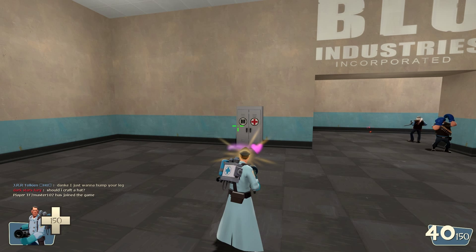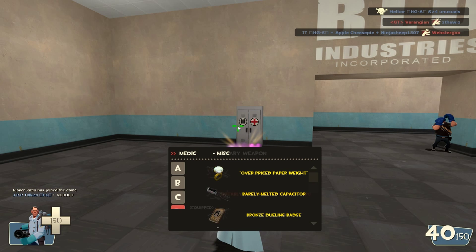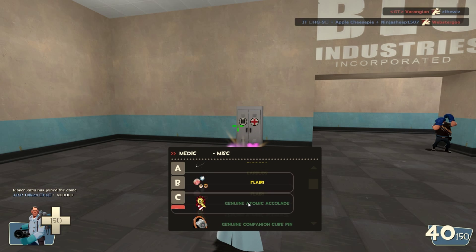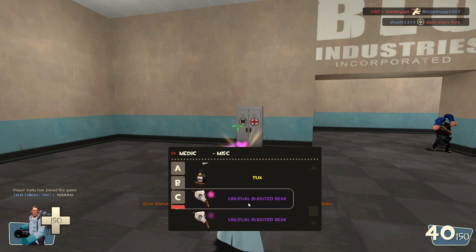Go back to the game and hold down the key that you bound — in my case, F10. While holding that down, hit 7 and scroll down to find the misc that you did not equip. Double click that and it will be equipped. Now you have all three on.